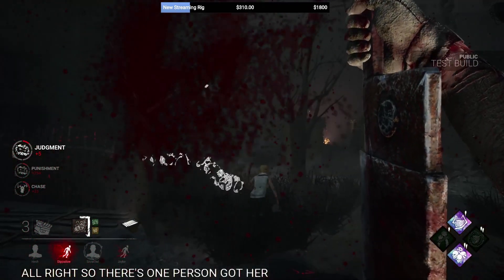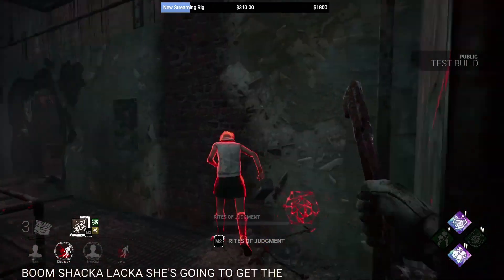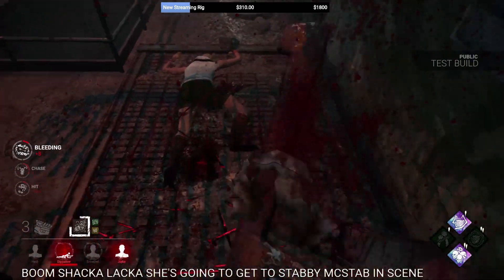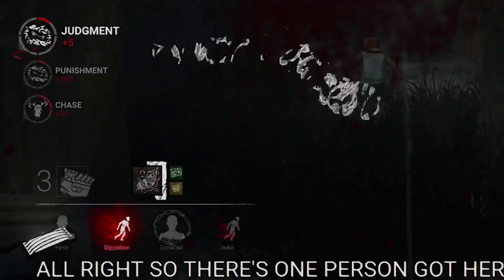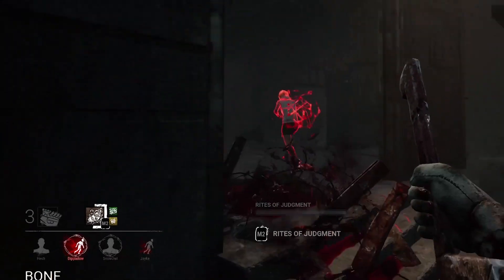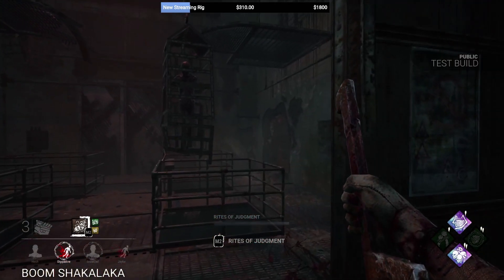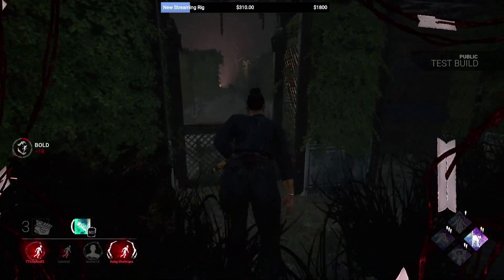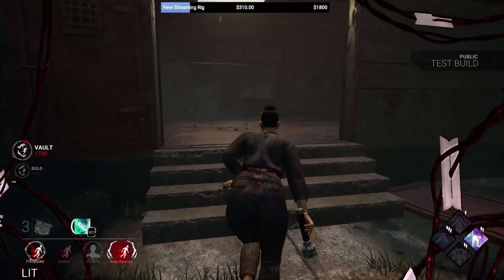If a survivor does sprint through the Rites of Judgment, they also get afflicted with Torment on top of the Killer Instinct passive. Torment initially doesn't do a lot — you can see in the bottom left that barbed wire circles your character icon, and you leave a trail of barbed wire behind you on top of your scratch marks. The Torment status effect doesn't have a timer either; it shows up on screen but initially doesn't seem to do much.